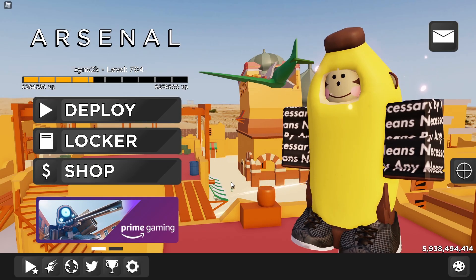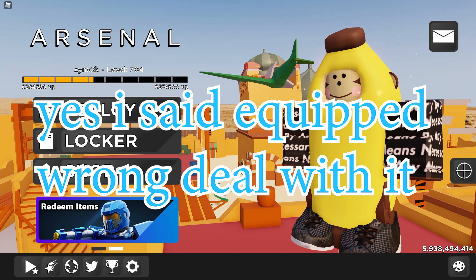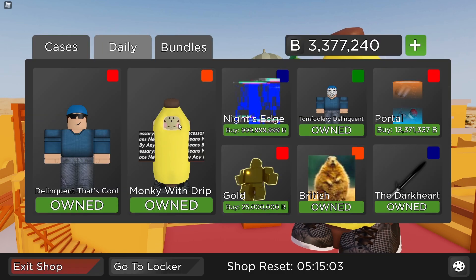Hey guys, welcome back to another video. In today's video I will be showing you how you're able to get the Monkey with Drip skin. Now as you can see, I already have it equipped since I already own it, but in this video I will be showing you how you're able to get the skin. So if you press Shop Daily — wow, look, you can see Monkey with Drip. Amazing, right? So if you click on it,